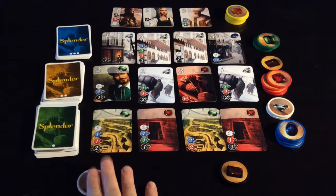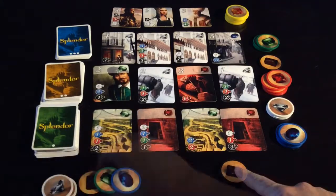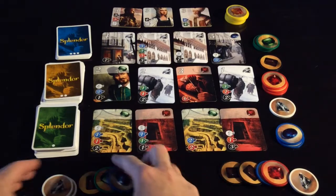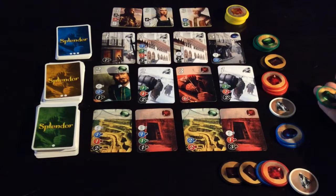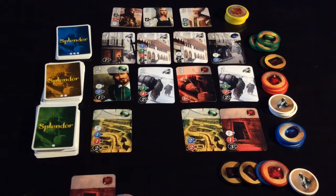Okay, we're back over to this player. He will now take a blue, a green, and a black. Then this player will take a white, a red, and a blue. This player now has all of the tokens needed for this one, so he'll return one black, one green, one blue, and two white, and he'll take that card.